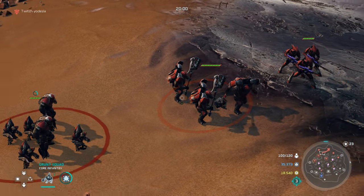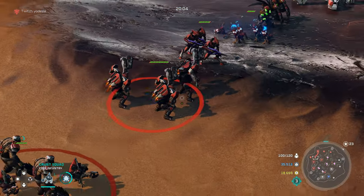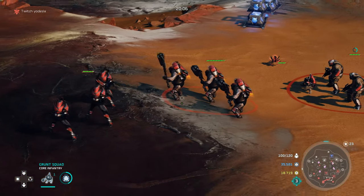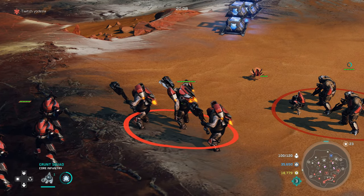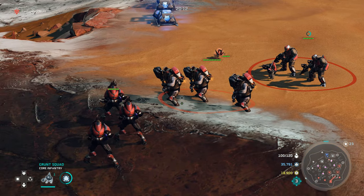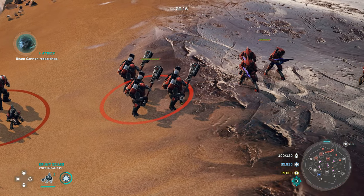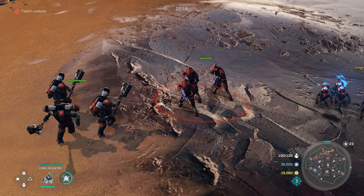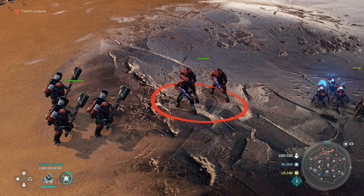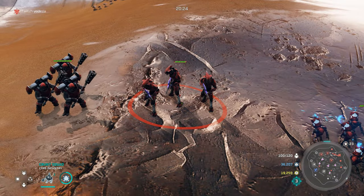The tech two upgrade Pack Brother gives grunts a second squad member, making it a better unit overall. The jump pack brute normally has two squad members, but with the Dark Skies upgrade it gets a third, giving it a much bigger HP bar and that third brute with a hammer — overall a great upgrade.